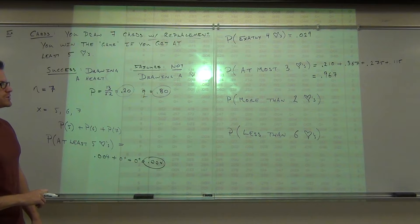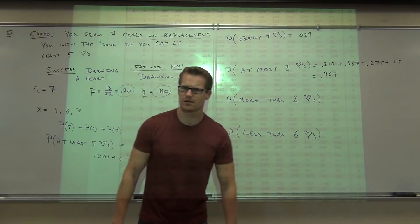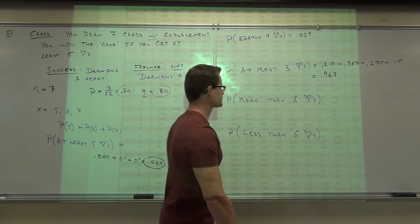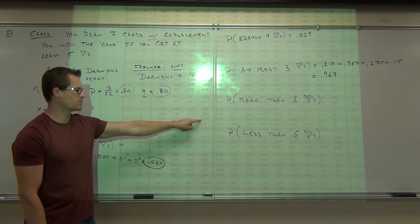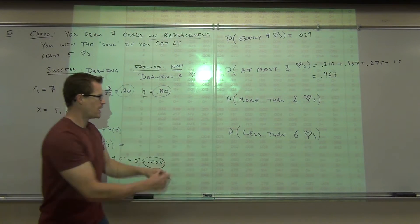Let's look at more than two hearts. What's the probability of getting more than two hearts? What does more than two mean — is two included or not? That's basically the whole idea here. More than two: here's two. Do I include that number? No. But I want more than two, so I do the rest of them.